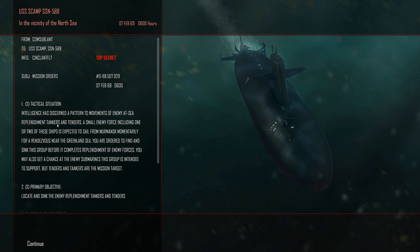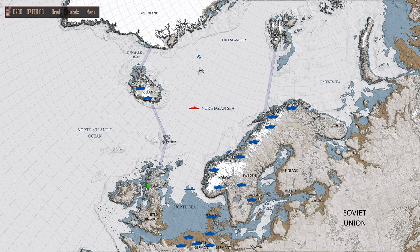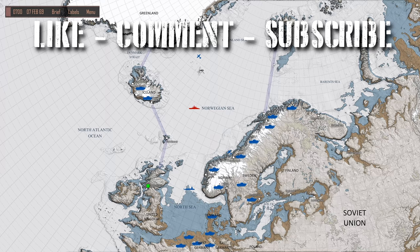Continue. New orders: enemy at-sea replenishment tankers and tenders. A small force including one or two of these ships is expected to sail from Murmansk for a rendezvous near the Greenland Sea. We're ordered to sink this group before it completes replenishment of enemy forces — tankers and tenders are the mission targets. Let's load some Mark 16s and continue on course. That's going to end this episode. It's currently February 7th, 1969 — we've been at war for quite a while. Stay tuned for the next one. This is Wolfpack 345 signing off!